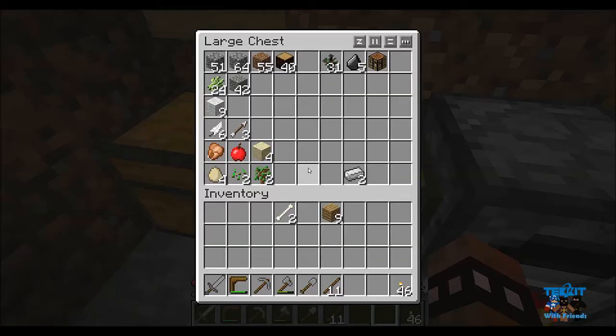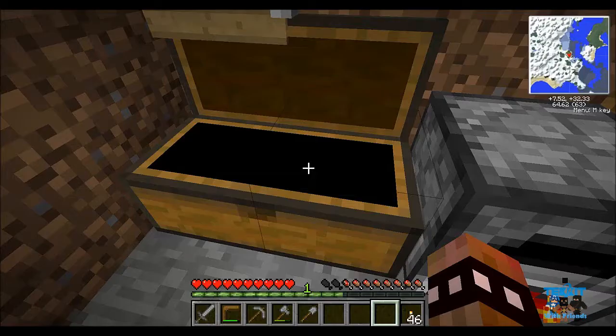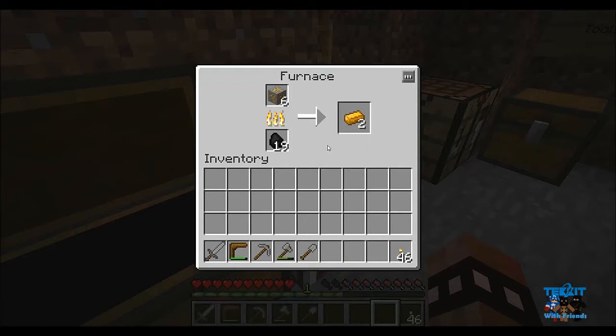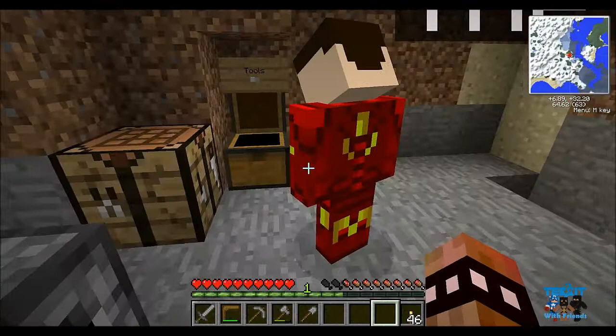I'm cooking up the copper just because I like cooking up ores. What's the whole deal of macerators and stuff? No idea, I never got that far. Macerators double your output — they macerate stuff up so you get two dust, and then you smelt the dust into ingots. So basically you put 32 ore in there and get 64 dust, which equals 64 ingots. So you can double your output — a macerator would be really useful.